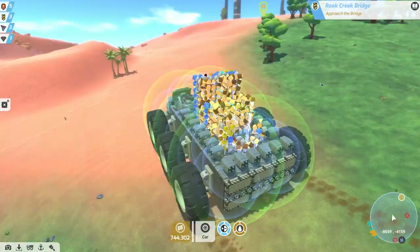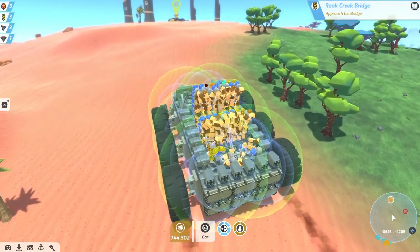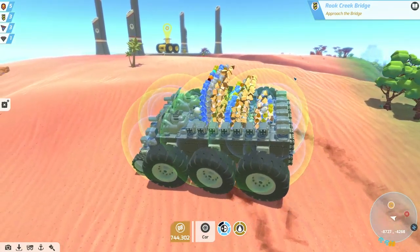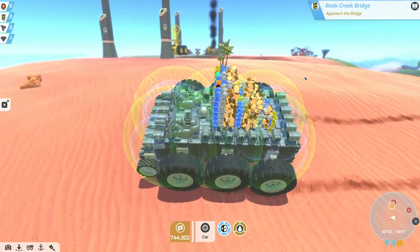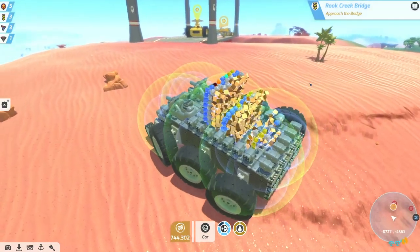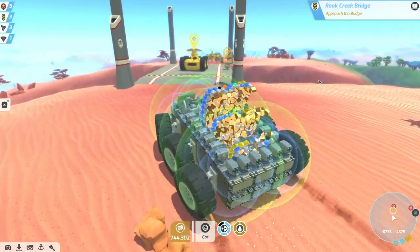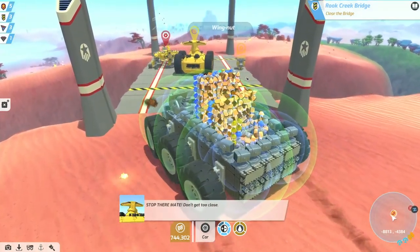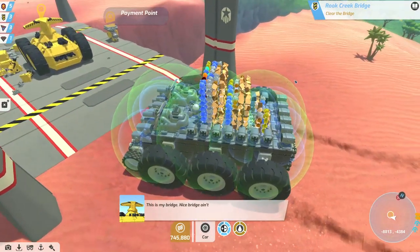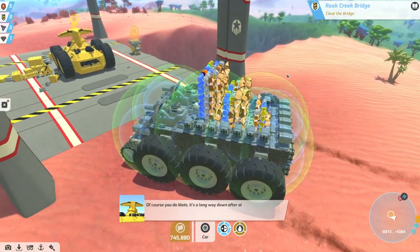Looks like we're closing in on the bridge here. I just finished the Master Harvester 2 - so 200 rocks have been destroyed during this episode. There's another baddie there. This actually looks kind of cool - what's the use of this bridge? Who the heck knows. They're fighting over there! Stay back, don't cross the line sunshine, because I will ruin your day - this is my bridge. Nice bridge, ain't it? Pretty tall though. Anyway - you want to use my bridge? Of course you do mate, it's a long way down after all.